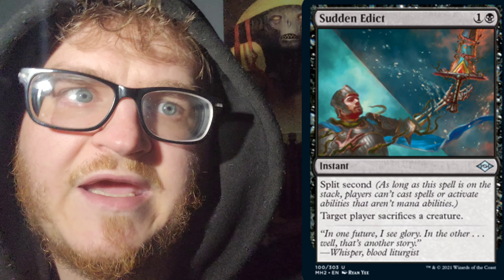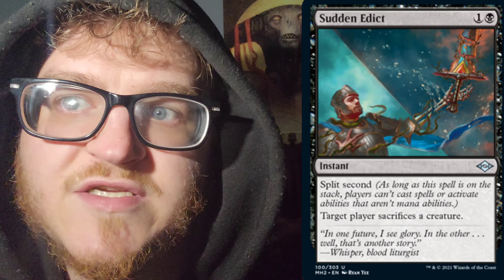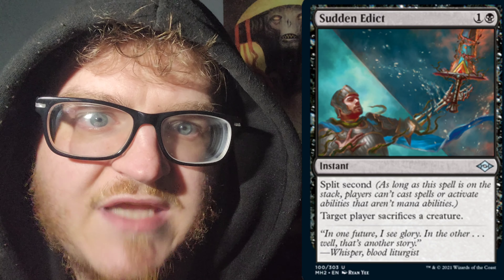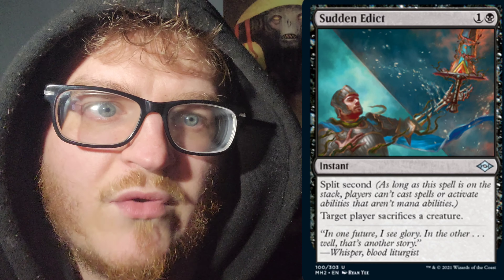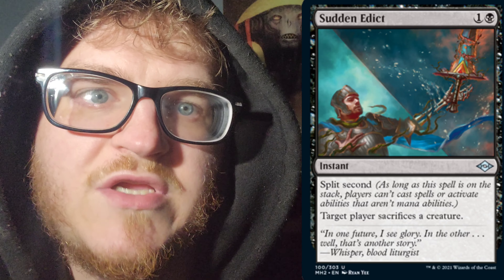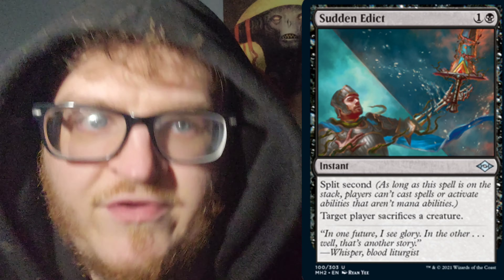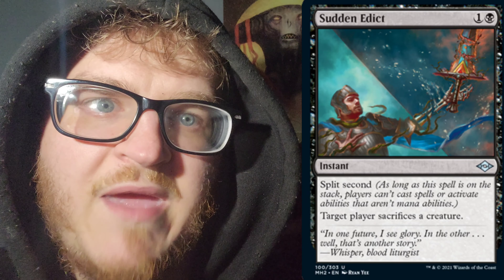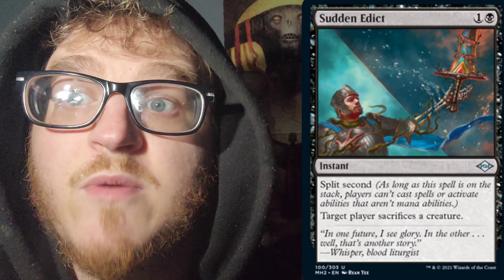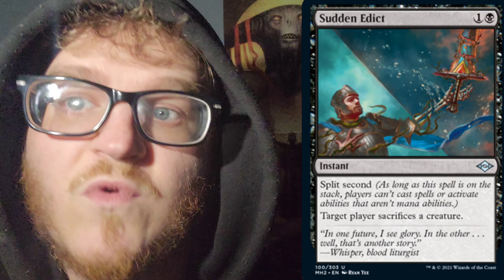Next up, we have Sudden Edict for 1 mana of any color and a Swamp — 2cc, instant speed. This card has split second. As long as this spell is on the stack, players can't cast spells or activate abilities that aren't mana abilities. Target player sacrifices a creature. I really do like the artwork as well — with the split down the middle, the man with his arm turned into a skeleton and the sword in his hand also decaying.